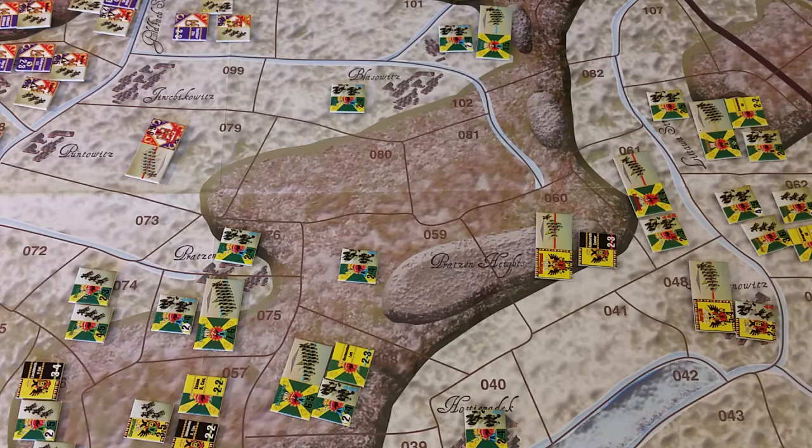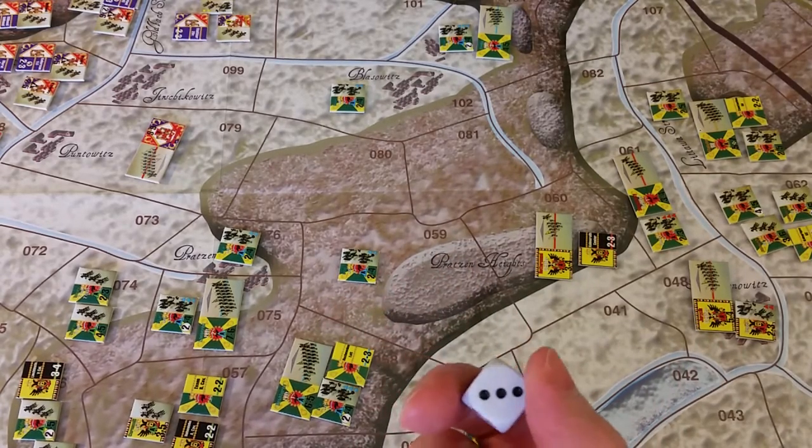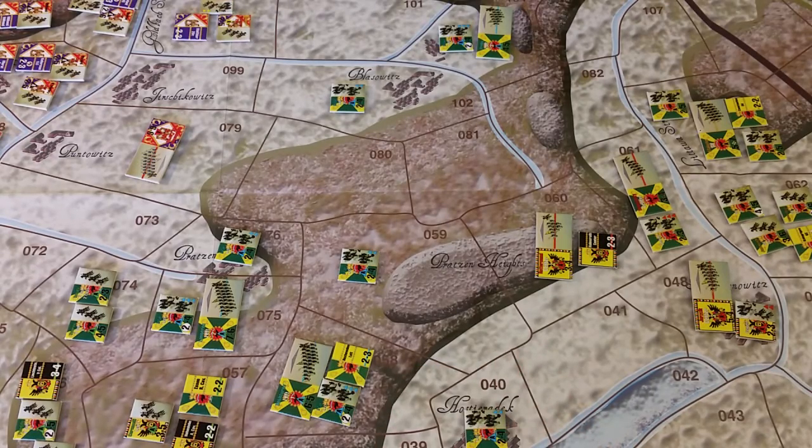Each side is going to roll a die at the army commander's initiative. The player with the higher total chooses who will go first to activate formations — so winning initiative lets you decide who goes first. Napoleon's initiative is 5 and Kutuzov's initiative is also 5, so we have two army commanders of equal initiative. Let's see who will go first.